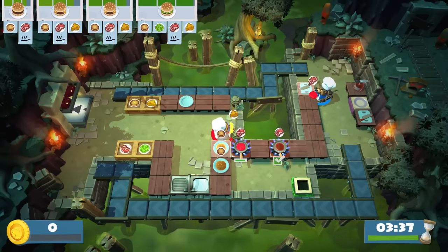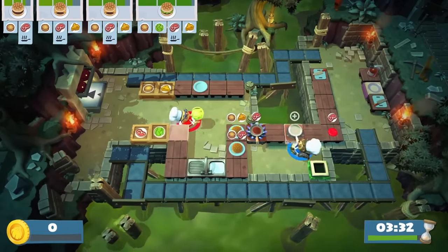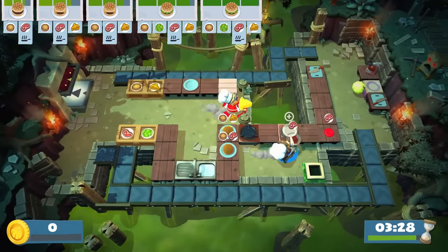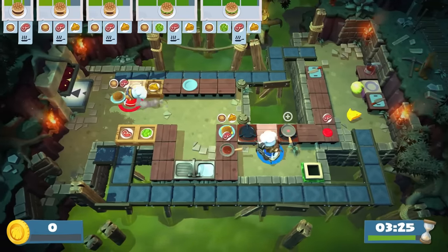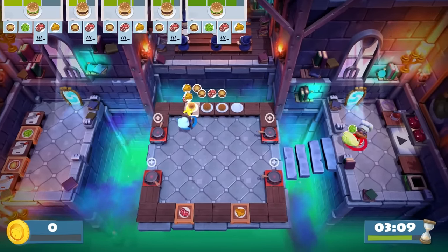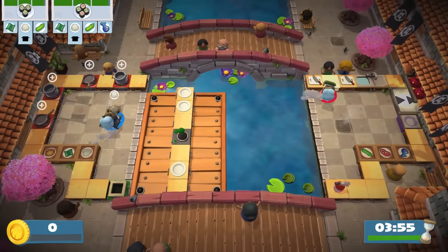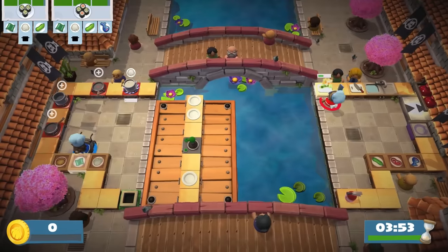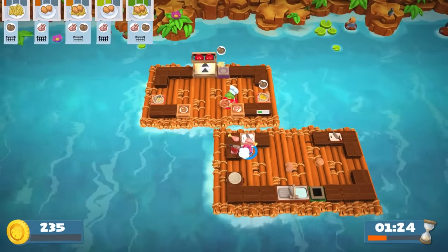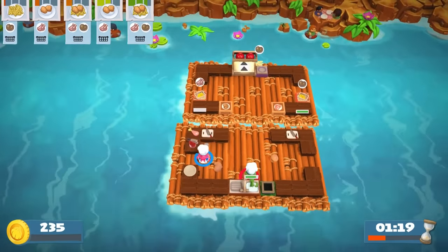Some of the trickier elements are the moving walkways that alternate between pushing you in the opposite direction and pulling you forward. Some of these are even precariously suspended across gaps in kitchens, which makes each journey to the other side all the more nerve-wracking. Magic portals can transport you or ingredients to different parts of the kitchen that are inaccessible by foot. Joystick-operated platforms need to be carefully maneuvered to grab ingredients, reach cutting boards, and cook your food. What's great about the new additions is that they really test your movement skills in a way that makes some of the levels feel like a platforming game.